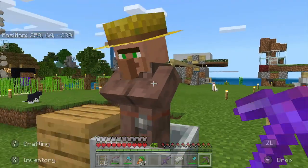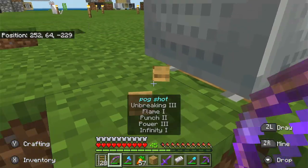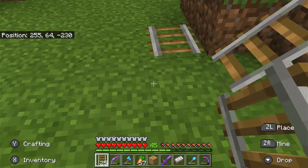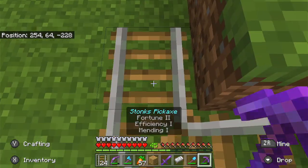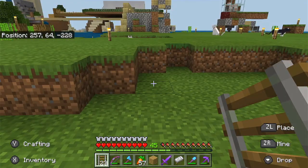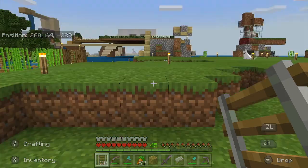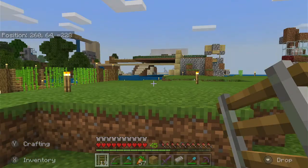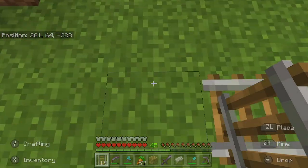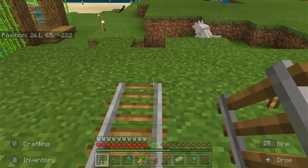We're almost at the bridge, which is good news. The bridge that I kept falling off of. This is not how I want it to be — I don't want to curve it too much because that takes more rails. I need to make a line that's completely straight.